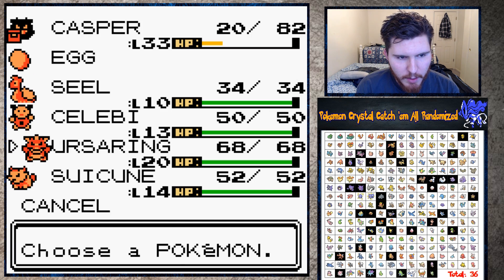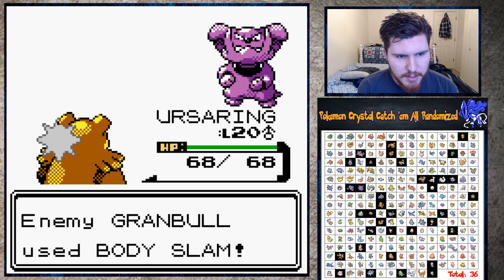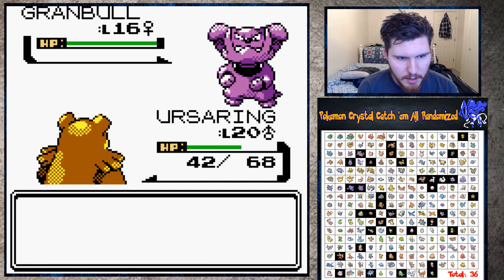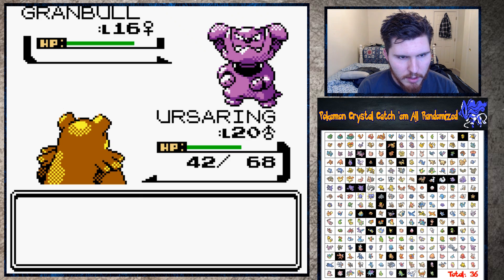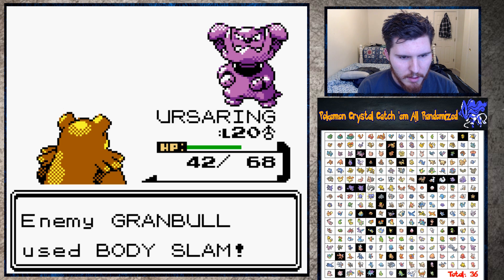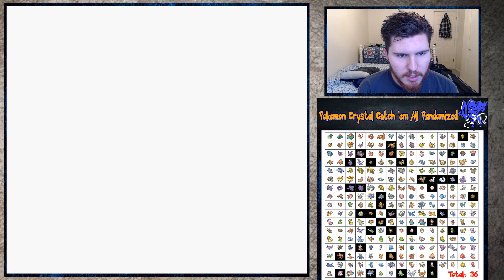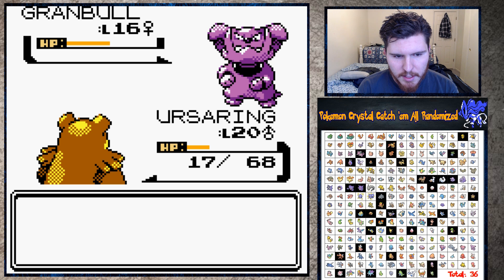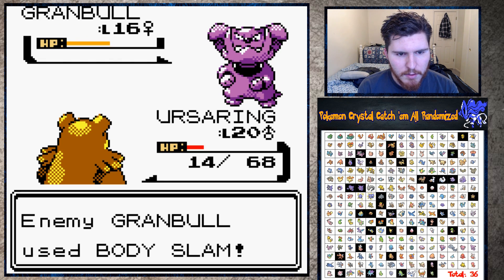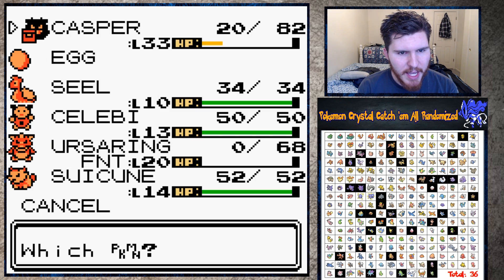Why do I not have Ursaring or something out fighting these things - such an idiot when I play games on stream. Body Slam probably gonna paralyze me - it didn't. Comet Punch shouldn't do too much damage. Body Slam hurts a lot - Granbull is really high Attack so it's not a surprise. Come on Granbull, get in the Pokeball! He's gonna kill me - all right, sending back out to Casper. How is this egg not hatched? This thing's gotta be a Lugia or something - why is it not hatched already?